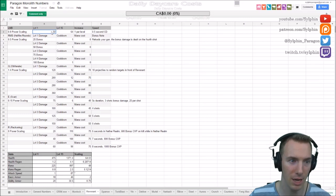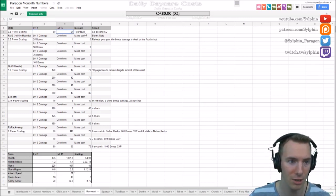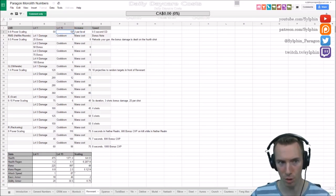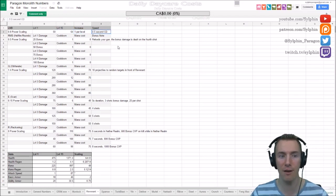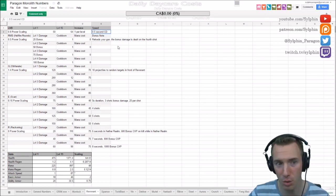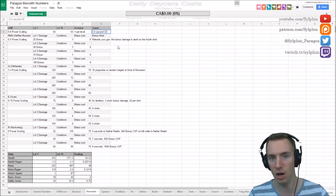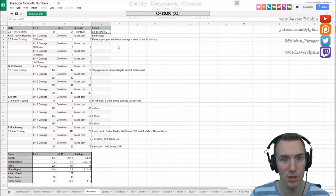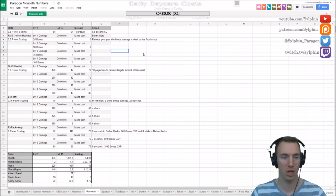His base damage starts at 50 — very much the lowest of all the carries — and increases one per level up to only 64, definitely the lowest of the carries. But he attacks the fastest: every 0.5 seconds he is shooting you, very quick. And that's fixed — it's always 0.5 seconds. You cannot increase that. He will always be attacking twice per second.